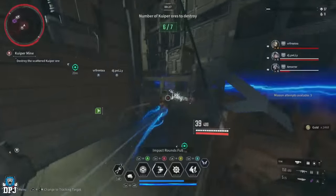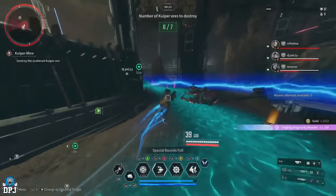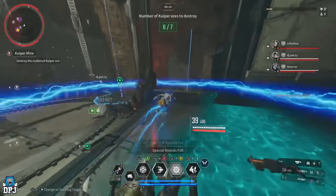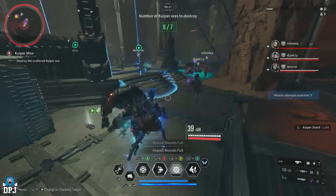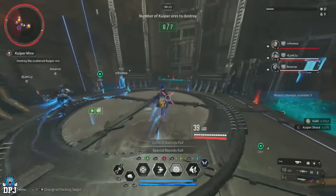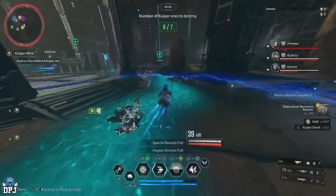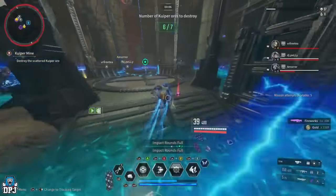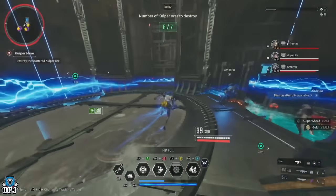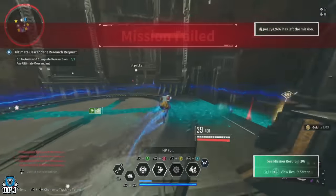The more you earn. In a team of Bunnies, the best I could get at the 5-minute timer mark was around 12k Kuiper Shards. I have seen a couple of players hitting the 17k mark per run, though I feel that isn't realistic for most players. If you average 12k per run every 6 minutes, that's 2,000 Kuiper Shards per minute, which works out to about 120k per hour.